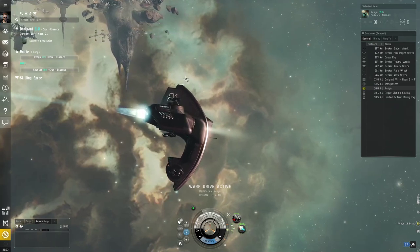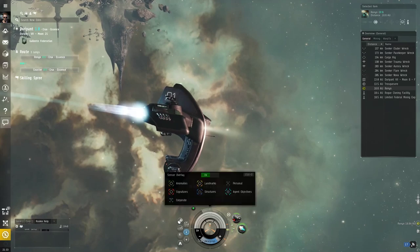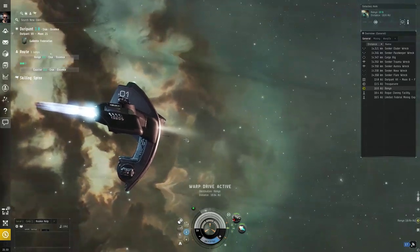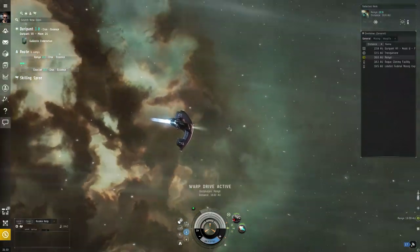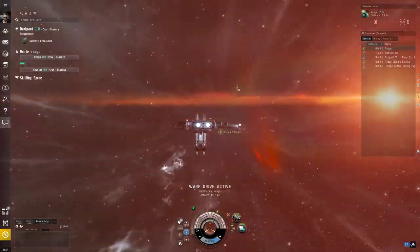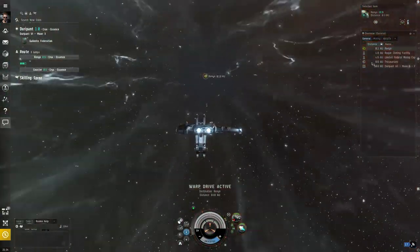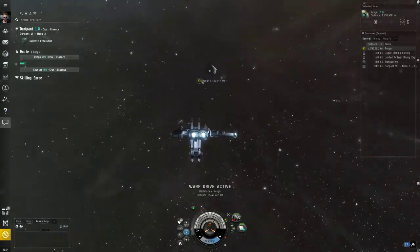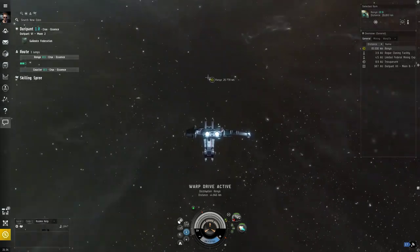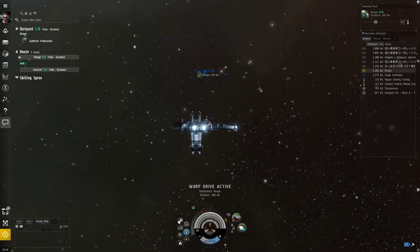At any point if you decide to change your mind, once you're warping you're locked in, but you can hit the stop button — the minus button — or Control+Space to cancel the next step. If you don't want to jump, Control+Space when you end your warp will stop you going through the jump step. This is manually jumping — it warps to zero meters of the gate, as close as it can possibly get, then jumps right away. Your ship also has an autopilot feature, which I'll showcase after this jump.